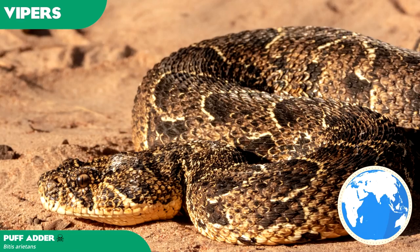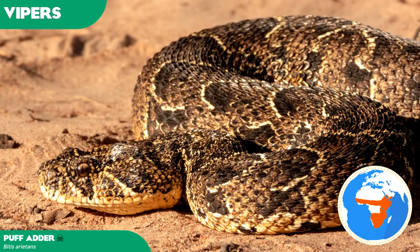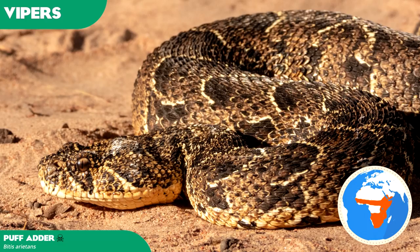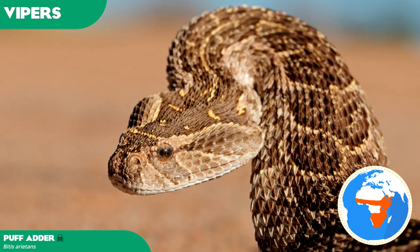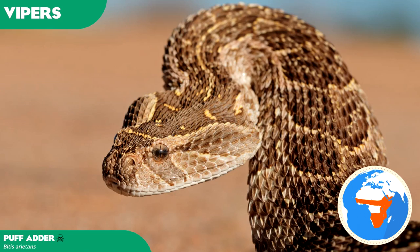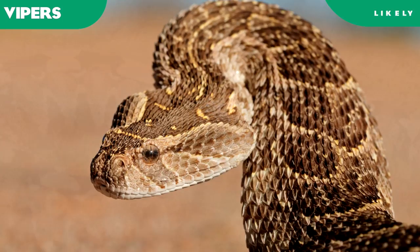Puff adders are known for their stout and short builds, named for their ability to increase their body size in a process called ballooning or puffing when agitated. They are so sluggish and heavy that they are forced to move in a straight line or rectilinear motion like large boas. Although its venom is not as potent as the black mamba, it is responsible for causing the most snake bite fatalities in Africa, owing to abundant and wide distribution, habitation close to human settlement and its aggressive behaviour. The puff adder is found over most of sub-Saharan Africa, avoiding the driest desert and wettest rainforest regions. An equally common and popular specimen in captivity should favour the puff adder as a very likely specimen.